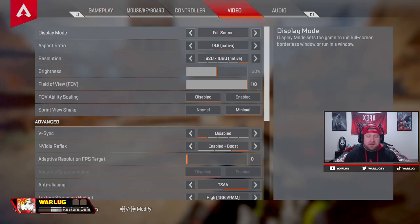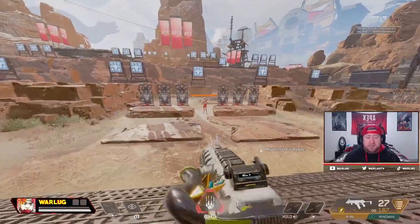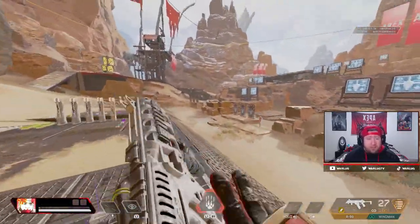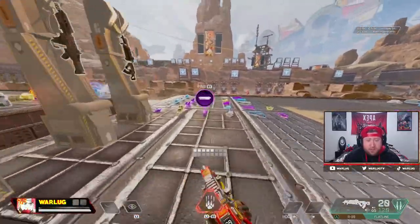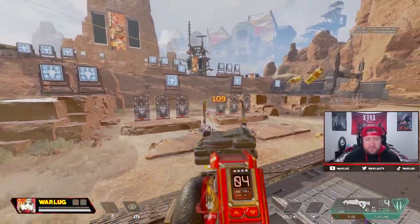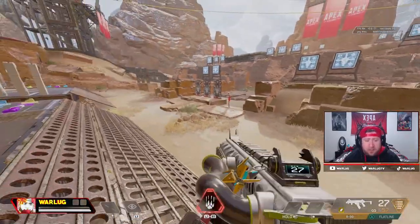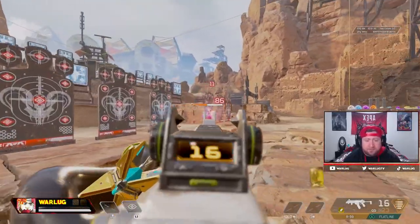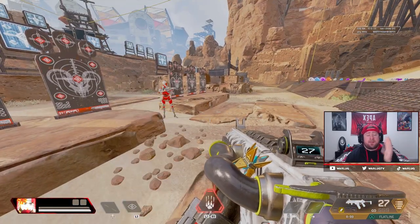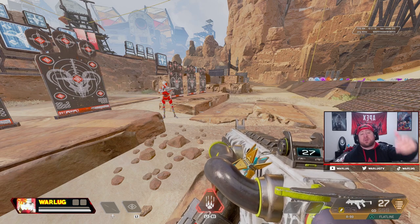That's it for the settings video — let me know what you guys think in the comments, like and subscribe, I really appreciate it. Let me know if these settings help you out. You can see there's not a whole lot of recoil on the R99. I'll grab the Flatline real quick and show you some recoil — it's not bad at all, it just doesn't move much if you're aiming correctly. It definitely takes a minute to get used to, but once you do you start beaming. That's the Season 11 Apex Legends settings video — like, subscribe, let me know how the settings help you, and as always, stay gaming. Peace.